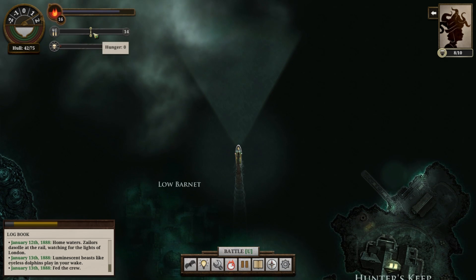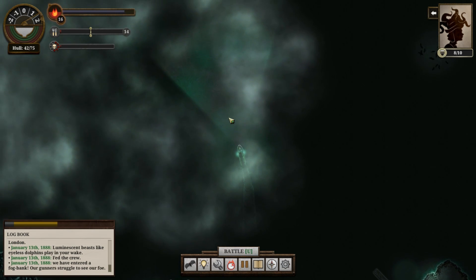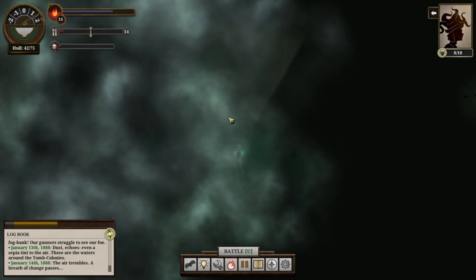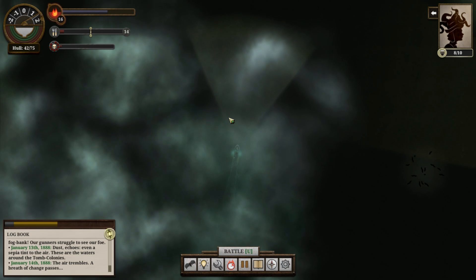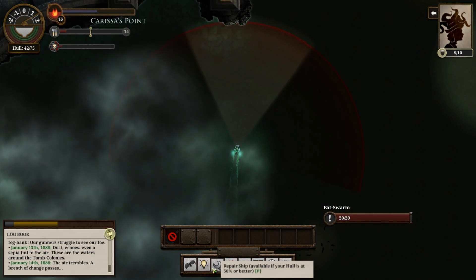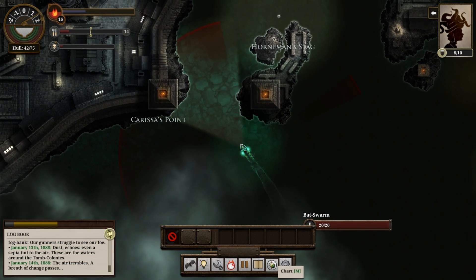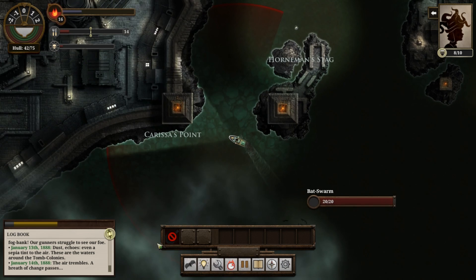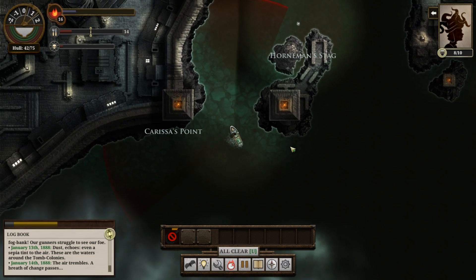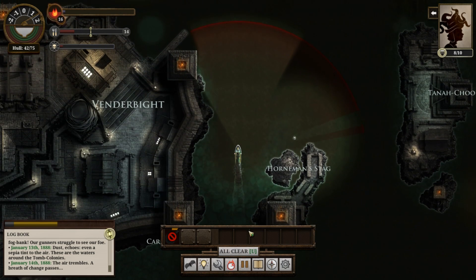Oh god, there's some mist out here. That's no good — I can't see a thing. Here comes a bat swarm. We're not going to have a choice, are we? Alright — good, it turned away. All clear.